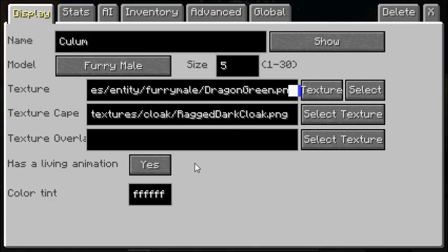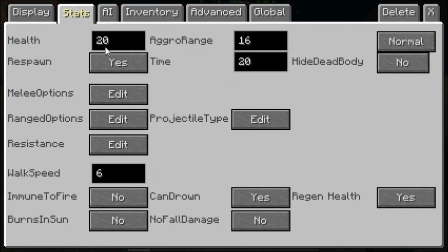First off, you want to right-click on the NPC that you're working on and go to Stats. The health stat determines how much health it has. If it has 20, that means it has 10 hearts. If you put it at 200, that means it has 100 hearts. Whatever number is in there, you just divide it by 2 and that's how many hearts it will have. So even if you put it at 5, it will only have 2.5 hearts.